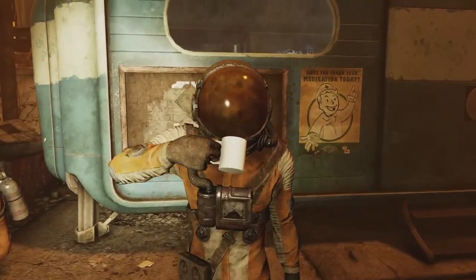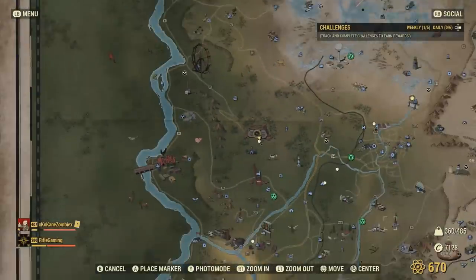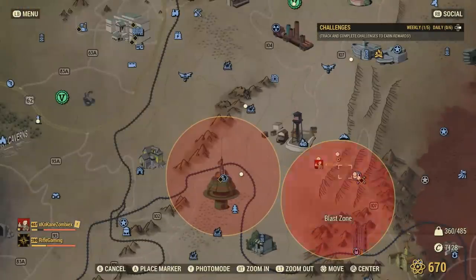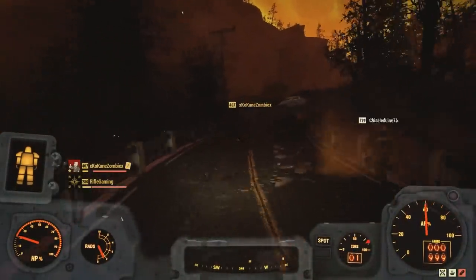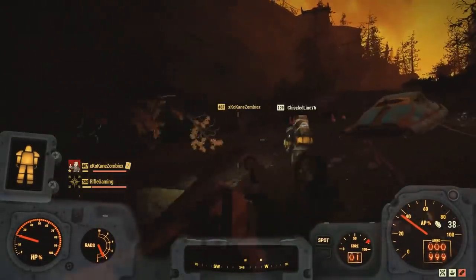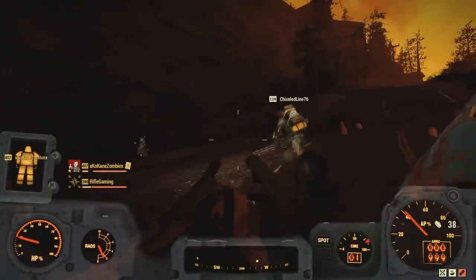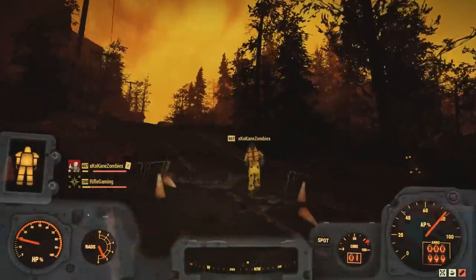Speaking of this, my buddy Kane actually experienced a lady that he randomly found when searching for the Colossus screaming at the top of her lungs saying it was burning — she was talking about the radiation from the nuke zone. He found that random encounter right around here. So when you are farming for the Wendigo Colossus, I recommend looking out for this screaming lady. The developers do take time adding in these small details of just a lady experiencing a nuke zone.